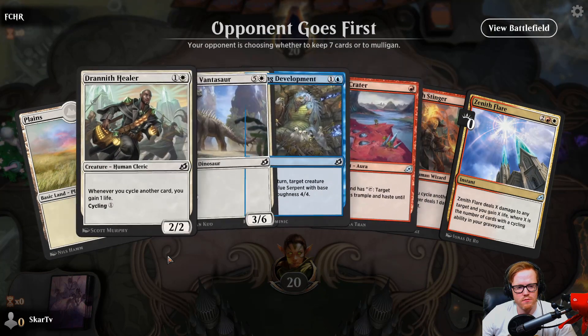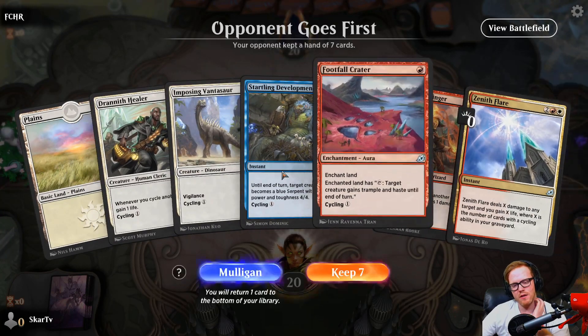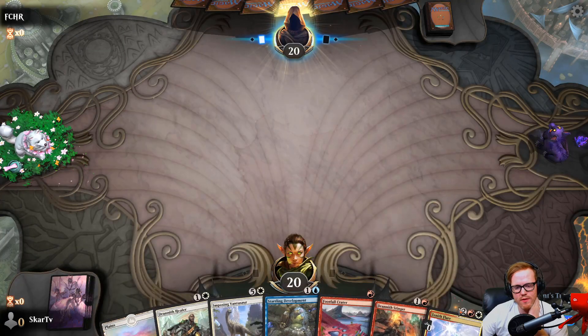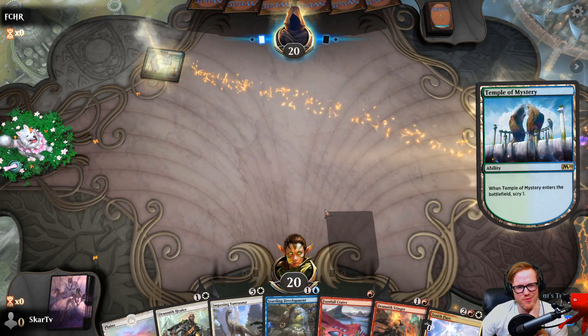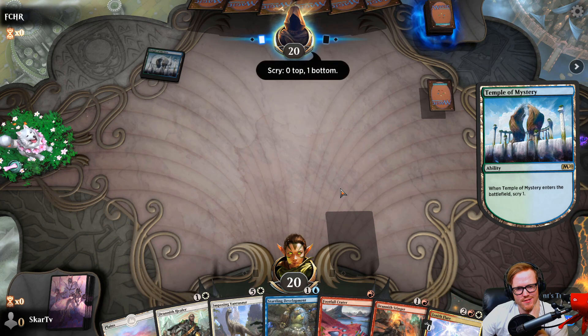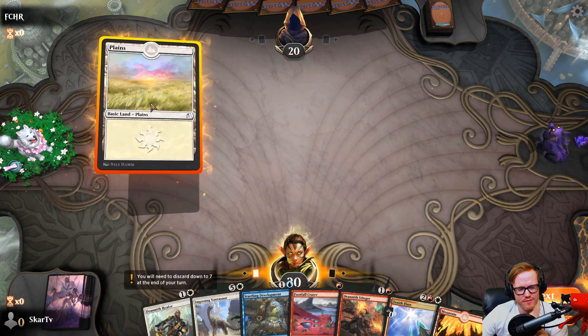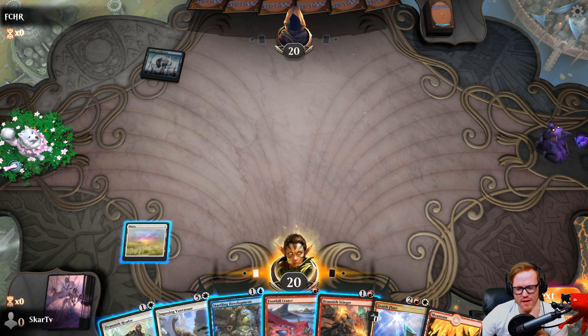One-mana hand — it's not great, we're probably gonna mulligan. But we do have Zenith Flare and a lot of cyclers. You know what, we have the draw — let's risk it.